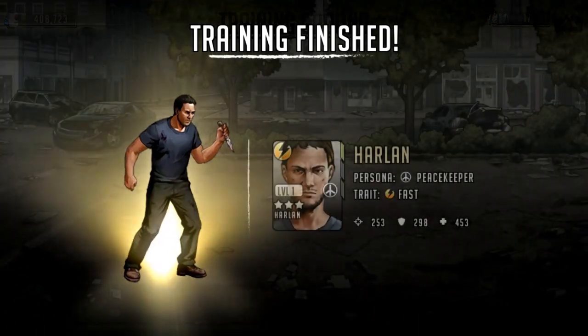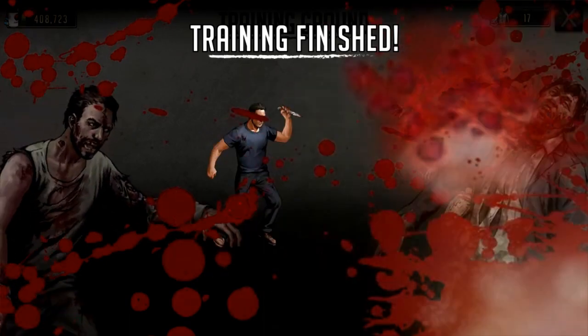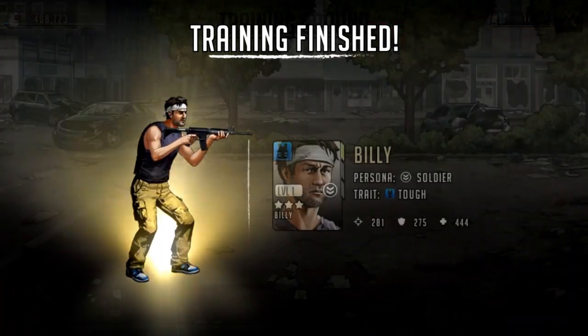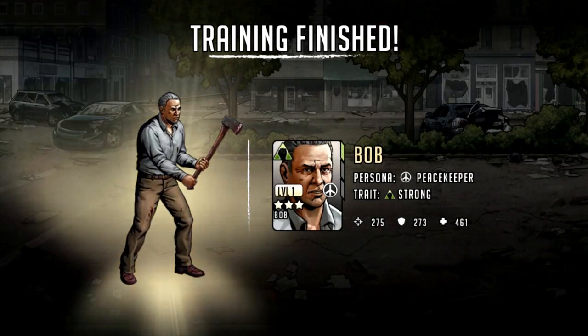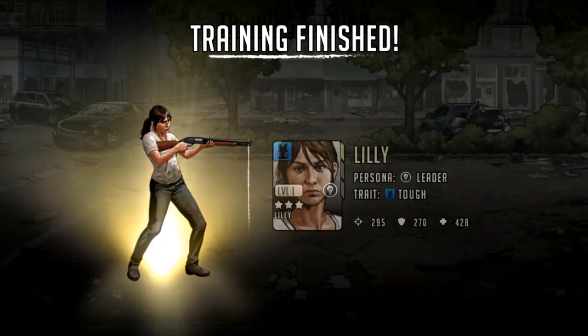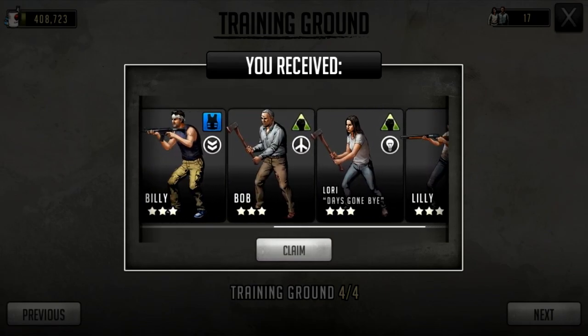So we get a three star off the bat — Harlan. Then Lori, another Harlan, Billy, Bob, another Lori, and Lily. Okay so that's the seven done. Not a good start, not a good start.